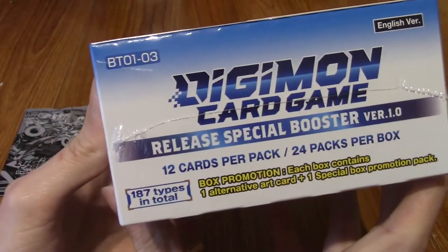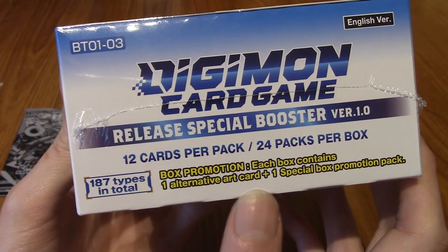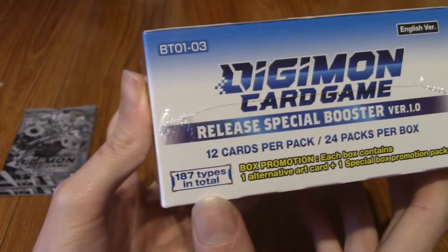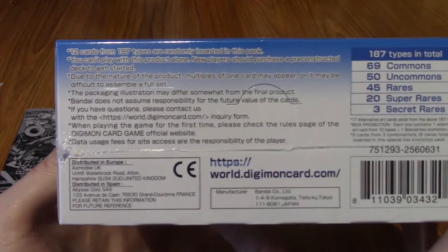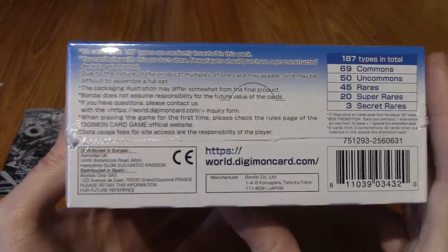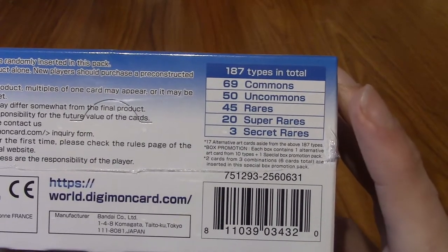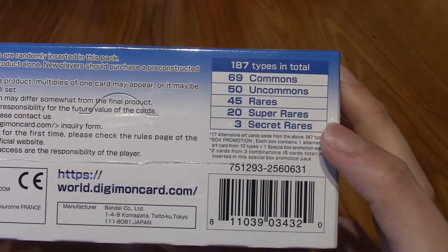On the side it doesn't say much different. Each box contains one alternative art card and one special box promotion pack — I don't know exactly what that means, but we'll discover it together. There are 187 types, which makes sense if you've got about 60-70 cards in each set across three sets. And on the back there's the breakdown: 69 commons, 50 uncommons, 45 rares, 20 super rares, and three secret rares.